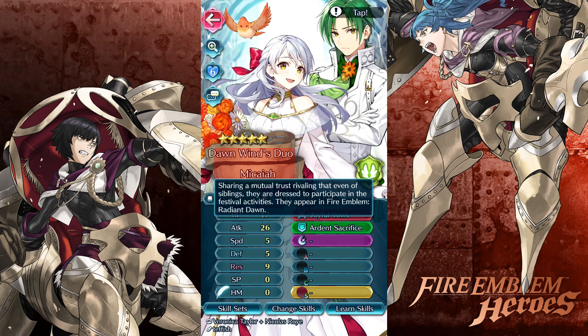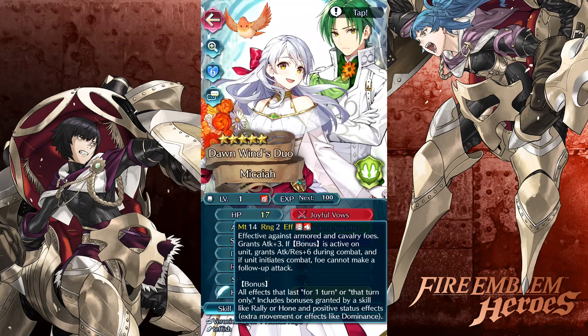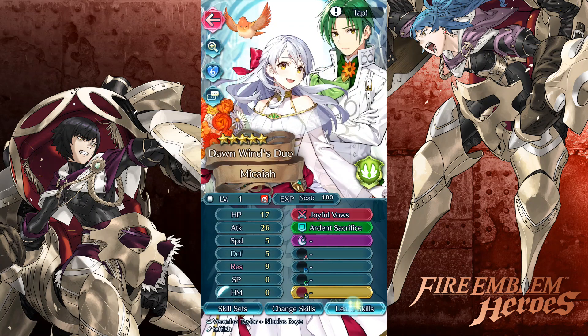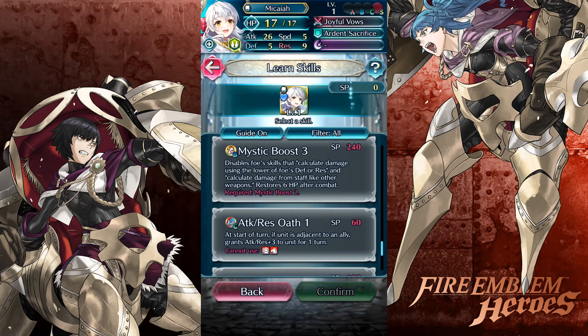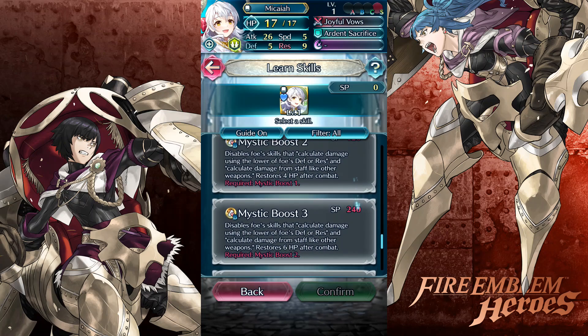And finally, Micaiah and her boy Sothe. Mutual trust rivaling even that of siblings. I wasn't thinking siblings here. Their support: 'Strange isn't it? A little.' They don't have many lines. Should I check the skills first? I already checked the first skill. Sacrifice - okay, that's the same as it used to be. Attack Resistance Push 4, Mystic Boost 3, and Attack Resistance Plus 3. Yeah, we definitely want high resistance. I might change her stats.